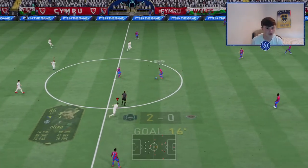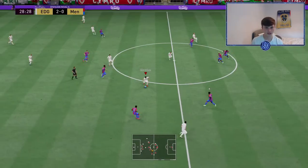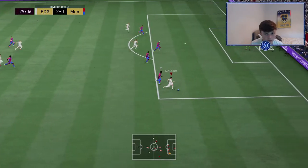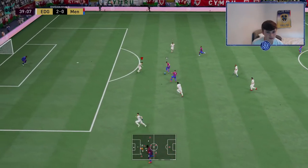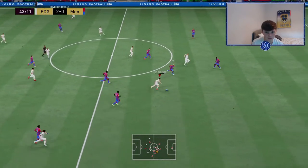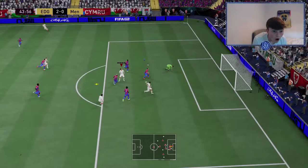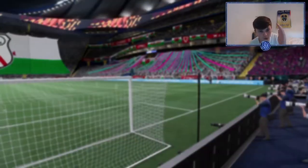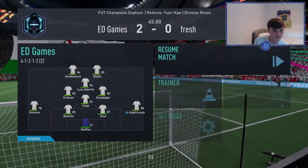We're playing like prime Barcelona — Xavi and Iniesta in midfield, Messi up top, Ronaldinho. Asper Lequita wants a run — he's not paced. I've just paced him — snap him lad! Oh look at this attack — I'm playing just prime FIFA. We're winning at half time 2-0. We've had 1.4 expected goals and scored two. These lads put it all on the pitch.